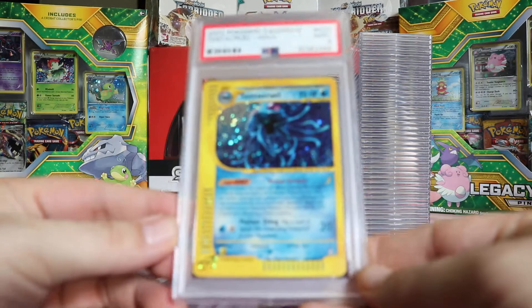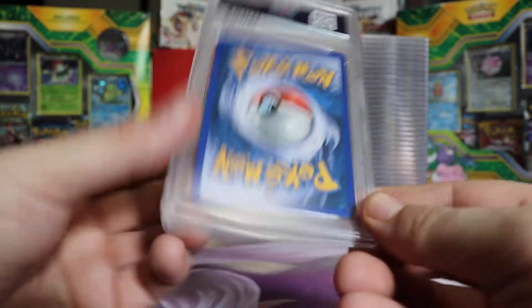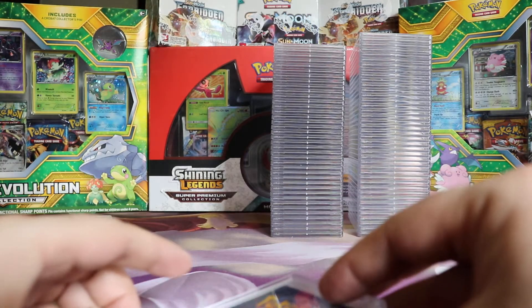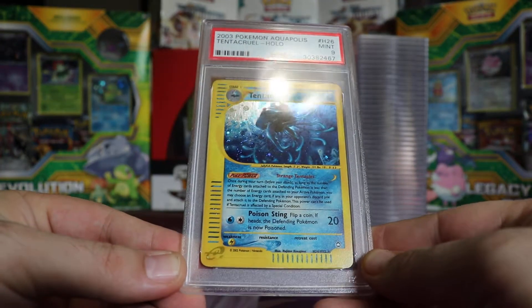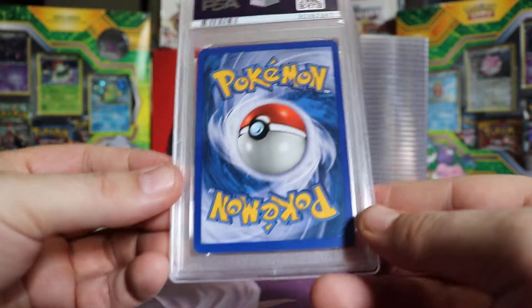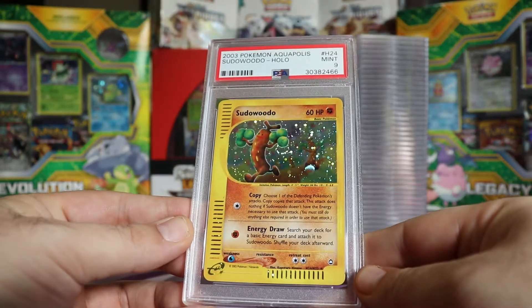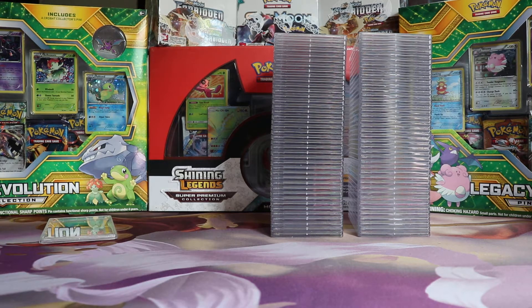Next we have a Mint 9 Aquapolis Tentacruel Hollow, then another Mint 9 Aquapolis Tentacruel Hollow. Last one of this box: a Mint 9 Aquapolis Sudowoodo. On to box number 5 — I lost count, but the next box.